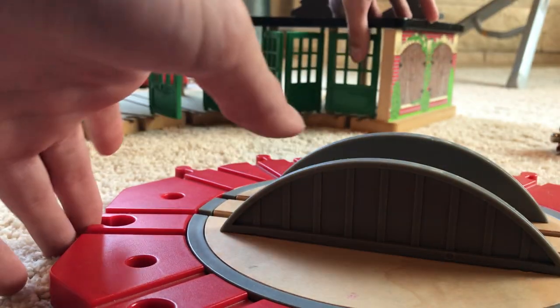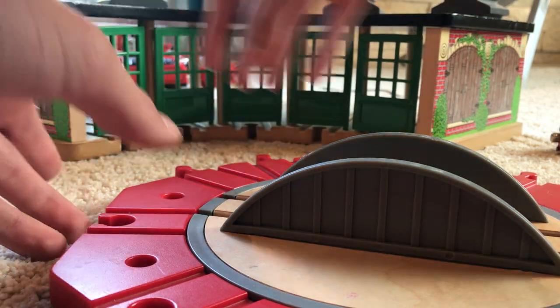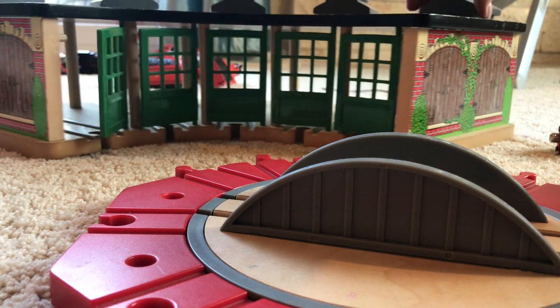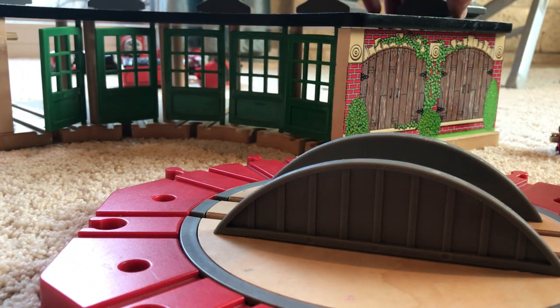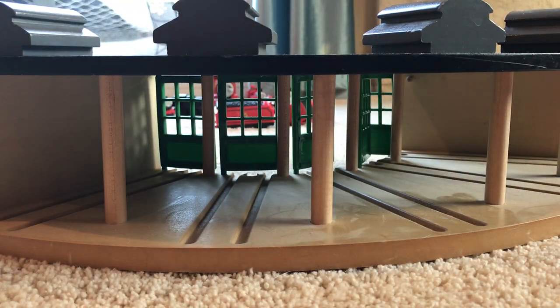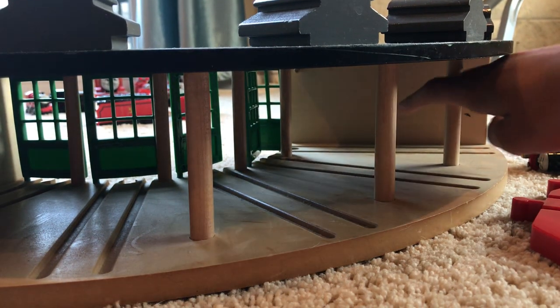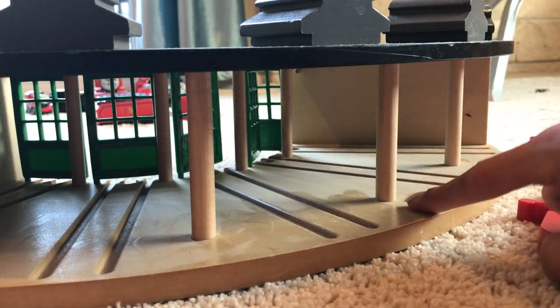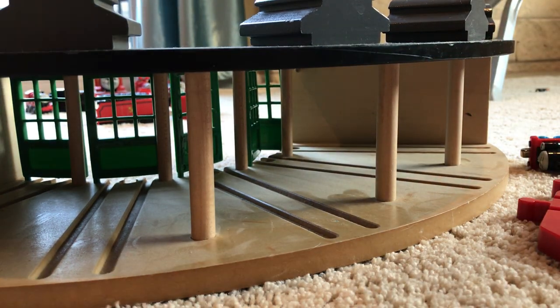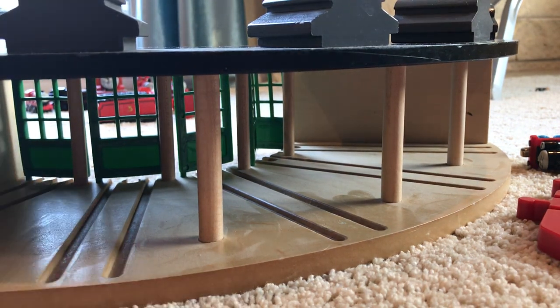This is a 2001 item — I say that because everything on it has the date of 2001. If I look around, this is the back of the shed. You can see the inside of the shed is completely blank — it's just wood. I really like these things to keep it from breaking if someone hits the top or something.